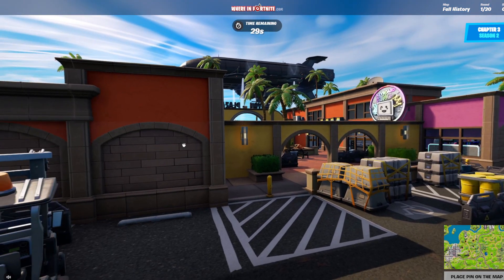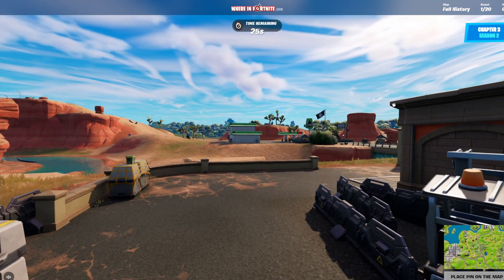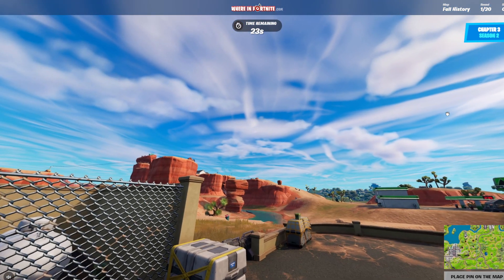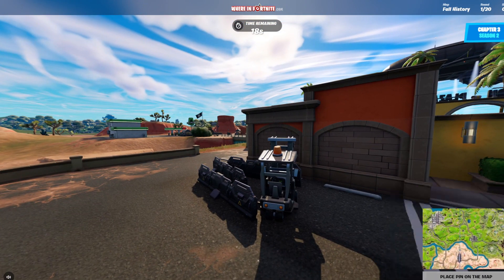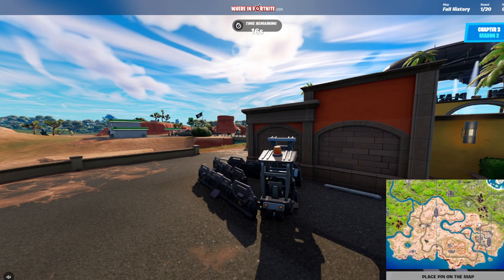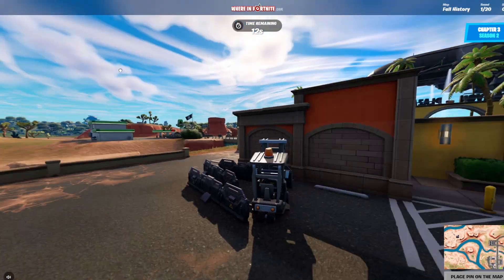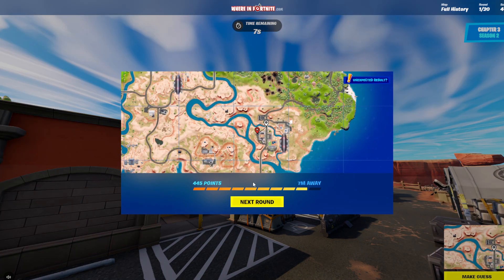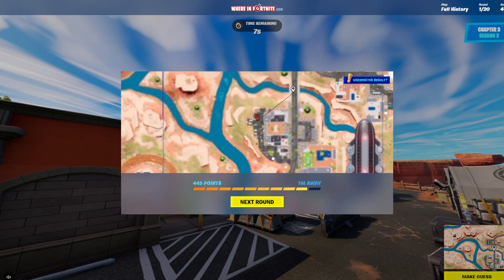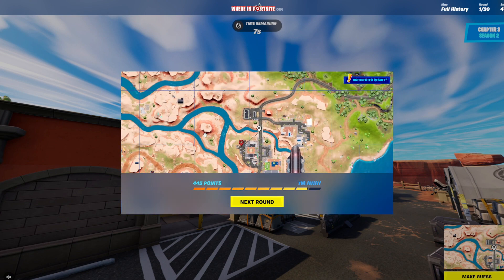Our first map — this is Chapter 3, I'm pretty sure. We're at 30 seconds. I didn't really play much of Chapter 3 and Chapter 4, so I'm going to guess this is the one in the desert. And that was somehow close — we got 7 metres away, really close. I think we did well for that one, even though I barely played Chapter 3 or 4.